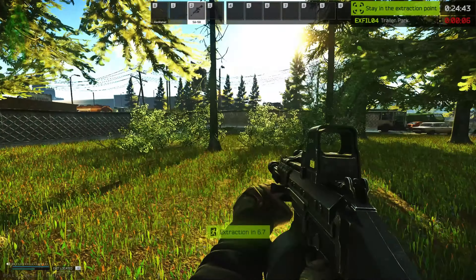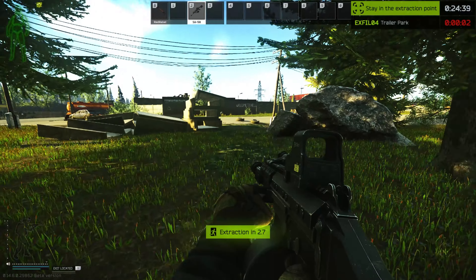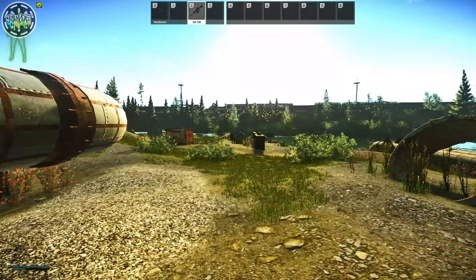Hi guys, welcome to an Escape from Tarkov extraction guide. This is for the trailer park extraction on Customs. It's located in the most southwestern part of the map. My PMC will be starting on the south bridge and I'll show you how to get to the trailer park from there.